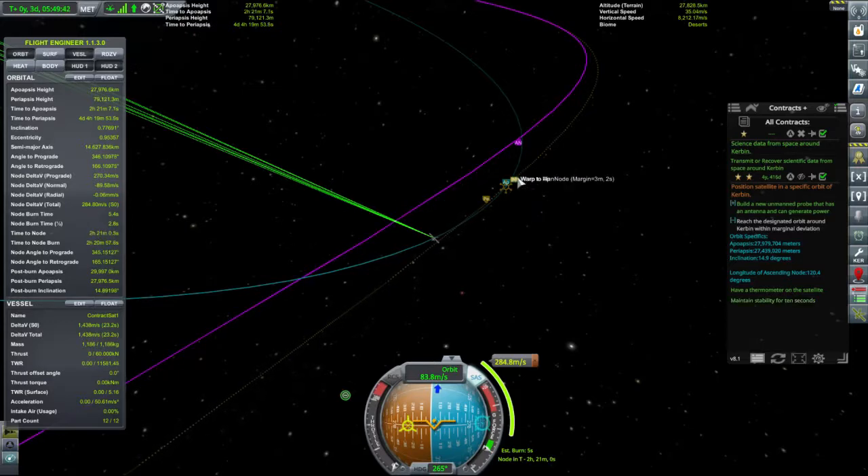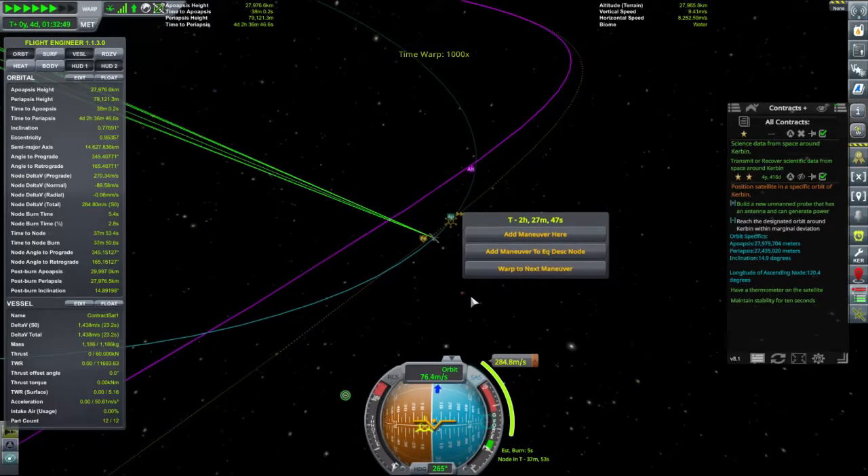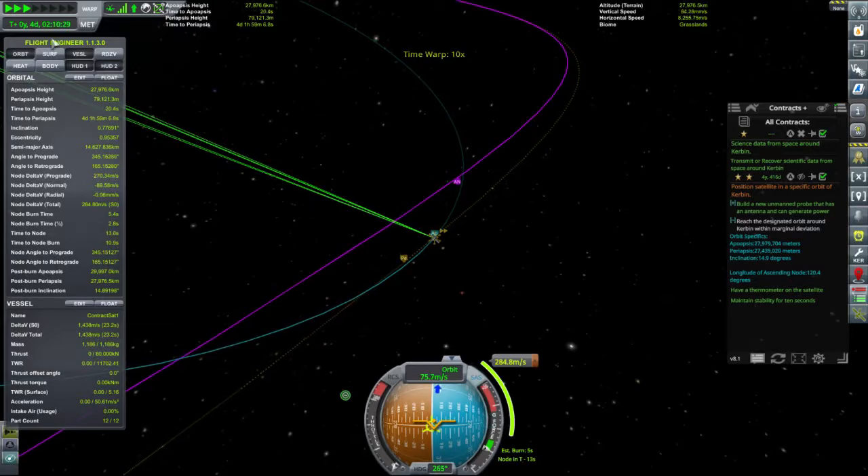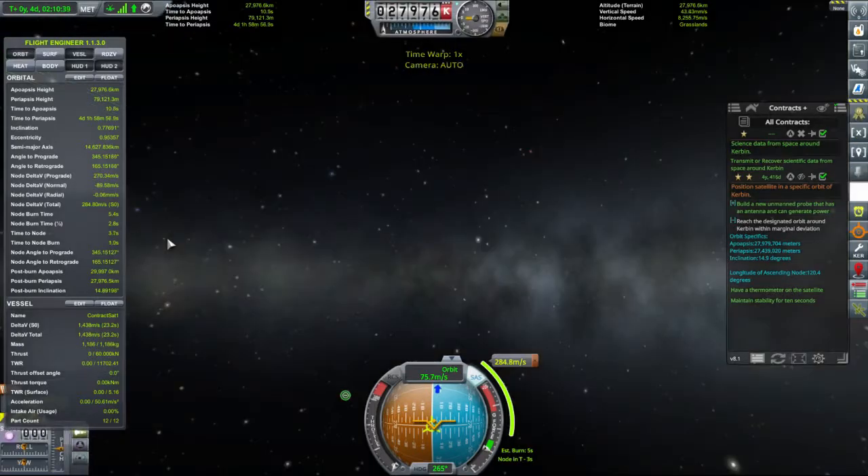So we are time to node two hours for a 2.8 second burn. Give me a three minute margin. You're not stopping your time warp, are you? Fine. I need to be over here. Damn it — I didn't point. The time warp lied — I clicked on the wrong one. I went to apoapsis rather than the maneuver node.